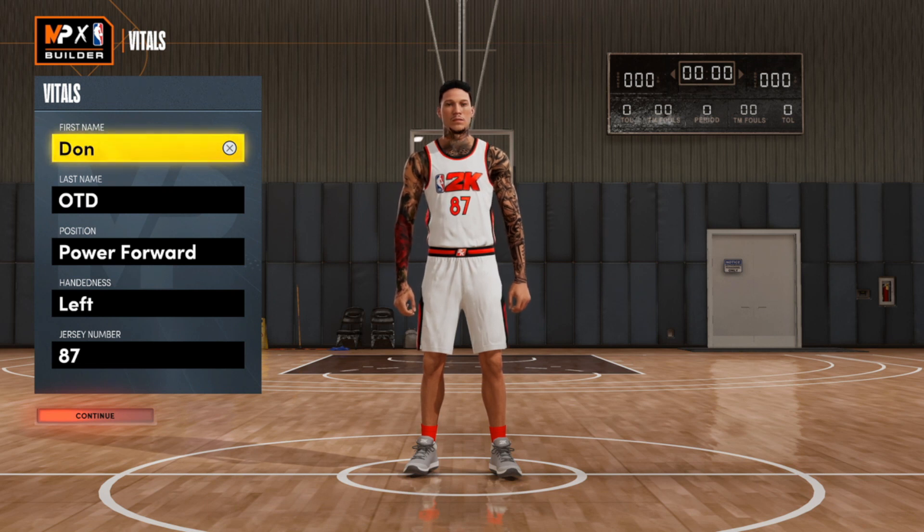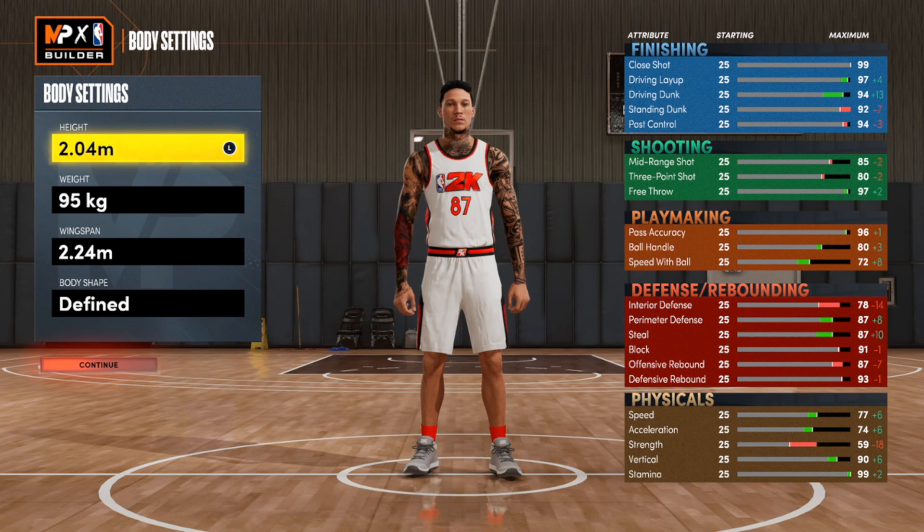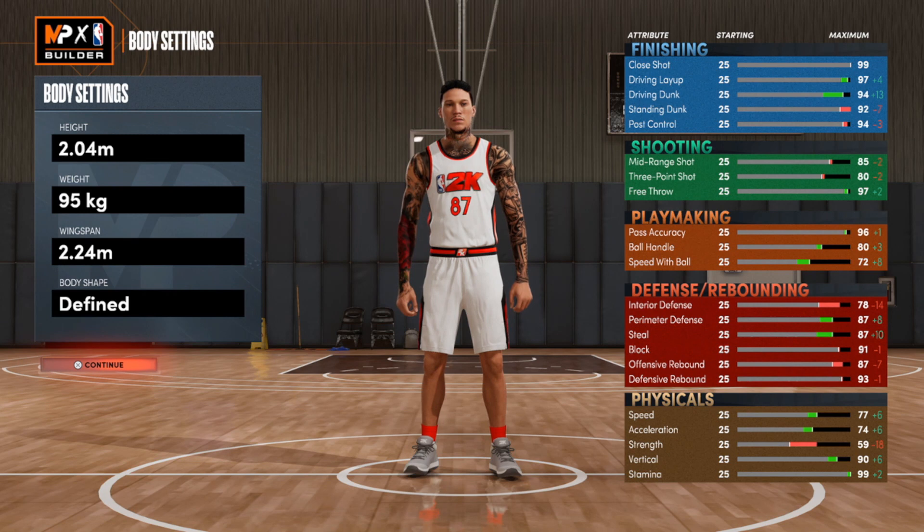This one is a skilled glass cleaner build. First things first, you want to make it at the power forward position — hand and jersey number don't matter. For the height you want to go 2.04 meters, weight 95 kilograms, and wingspan extra long at 2.24 meters. Body shape is completely up to you.